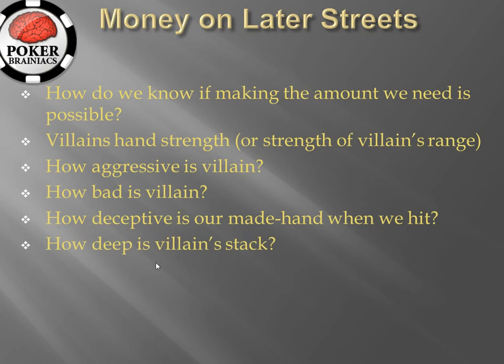How deep is villain's stack? To put it simply, the deeper someone's stack is the better your implied odds, because the more money you can potentially make on a later street. And it may sound obvious but if villain does not even have in his stack the amount you need to make, then you are never going to have sufficient implied odds. For example, in the example we looked at we needed to make 200 chips on the river. If villain only has 150 chips in his stack it doesn't matter how well you play — you are not going to make it profitable by virtue of implied odds because villain's stack is simply not deep enough. Whereas if villain has a super deep stack and you are drawing to a nut-type hand, your implied odds go up because who knows how much villain could put in on a later street, especially if he's deep-stacked and also bad — you can end up in situations where you have really fantastic implied odds.